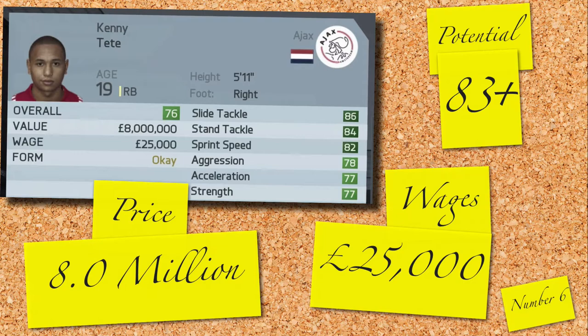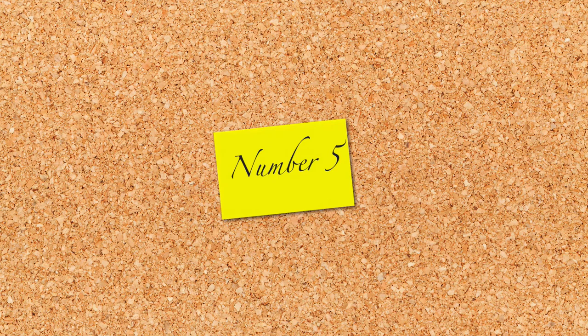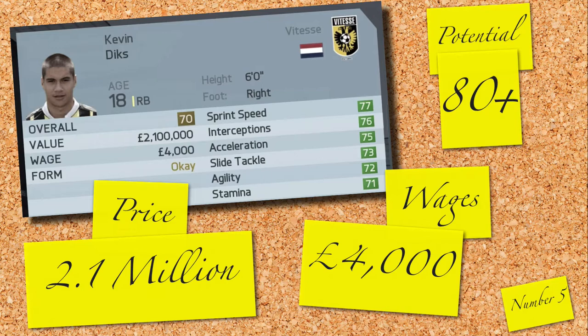Halfway through and we come to another Dutch player, Kevin Dix — another ridiculous bargain for your transfer budget. It will cost you just 2.1 million to nick Kevin from his current club Vitees, and being on wages of just 4,000 a week, it will feel like you're not even paying him. With a potential of 80 plus, Dix should be considered.